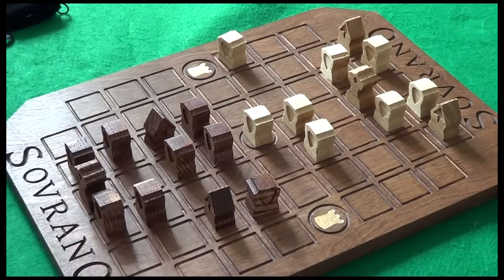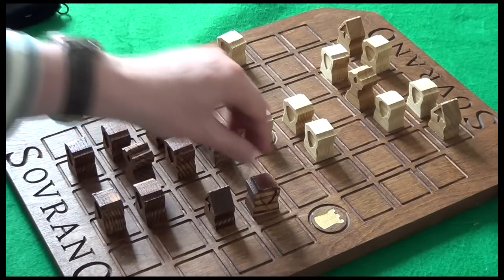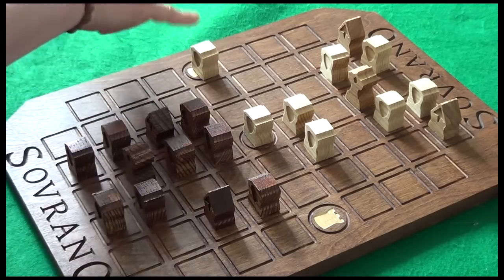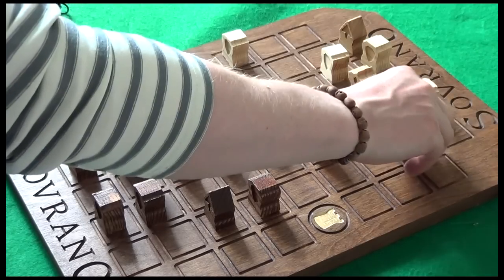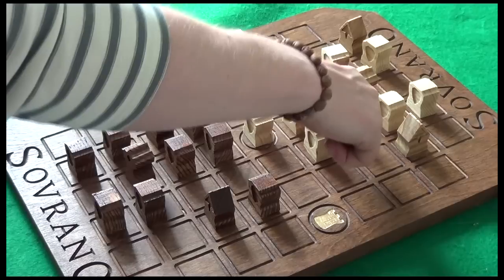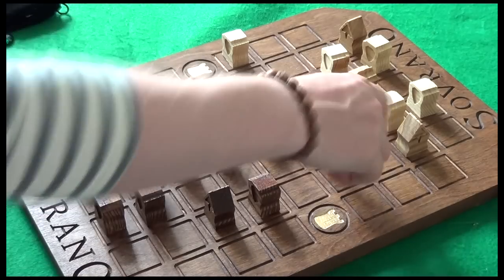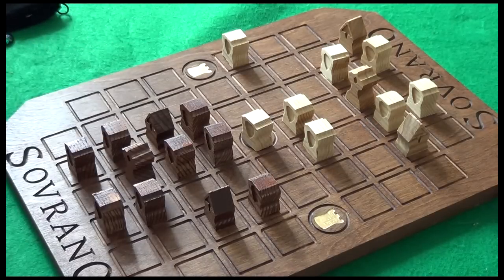Instead we could move this guard across, now threatening this piece. They need to move their archer up because we're going to take this tower. Moving up — white won't get any points for moving in there immediately; he has to survive to the start of his next turn, which he won't because that archer will just take him out. We definitely need to bring up some archers.